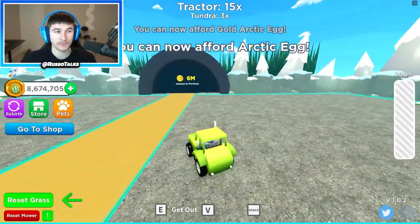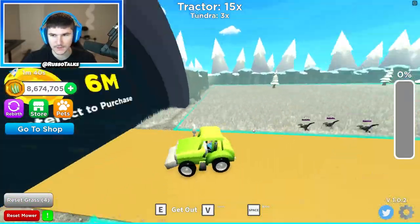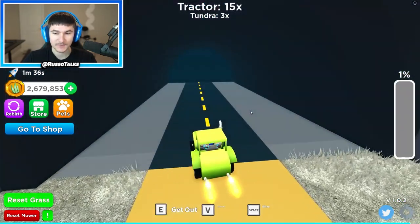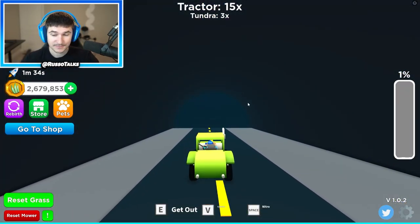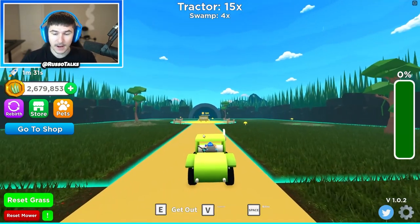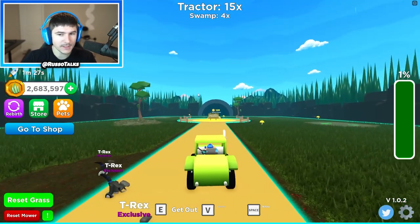I'm just gonna say screw it - I'm buying coins. Use code Russo and buying Robux premium. I'm gonna reset the grass in this zone. Now that I have enough, let's hit up the next area - you can rebirth too. I don't know what this zone is but I have 12 million.